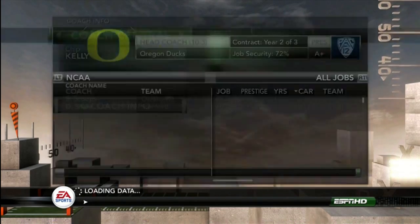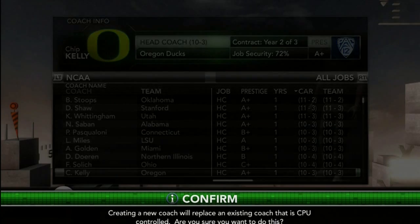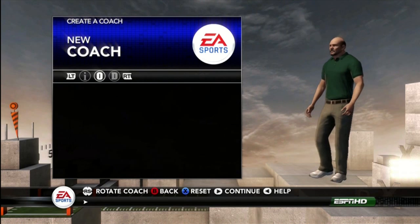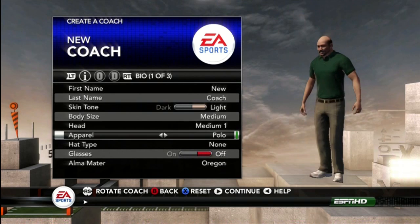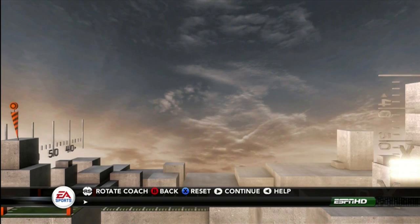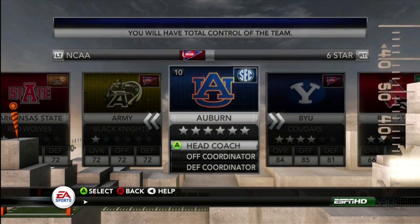Since mine is Auburn, go to coach central, then coach info, and create a new coach by clicking RB. Press continue and it will bring up the team screen menu. Choose the number one team in your dynasty — in my case Auburn — and make sure you assign them as the head coach.